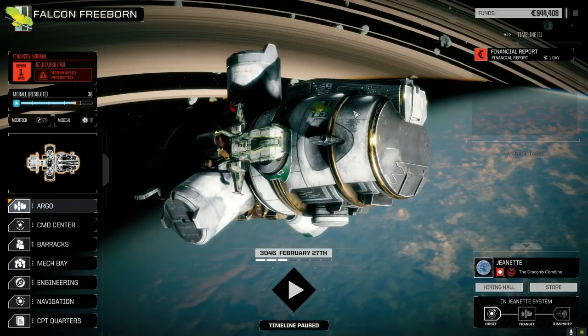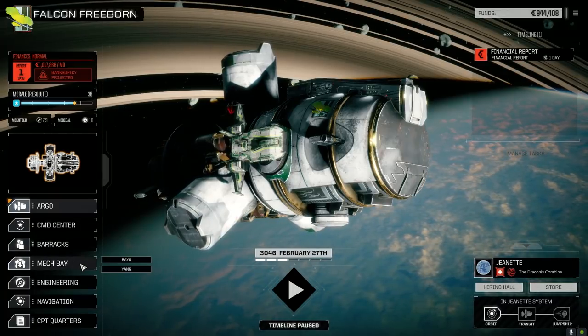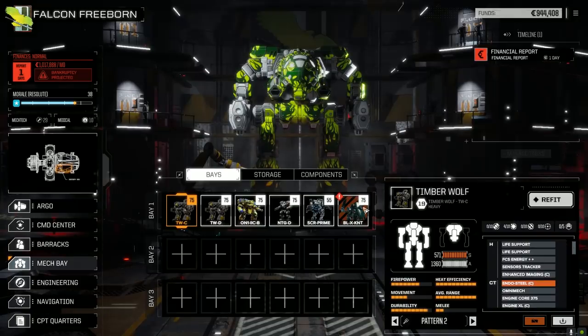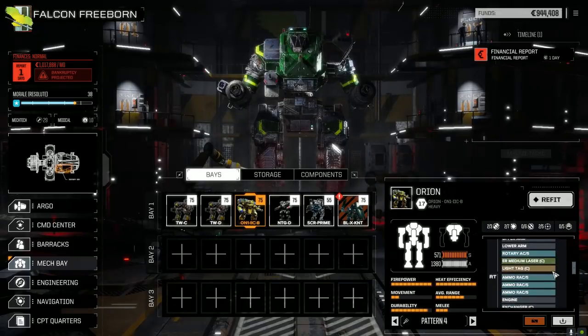Welcome back to another episode of Jade Falcon Freeborn. We lost the Kerberus last episode — wasn't much we could do about it. Let's have a look at the mech phase right now to see where we're at. We want to get the Black Knight up and running, and we're running with a lance plus one. We want to keep our upkeep cost down monthly.